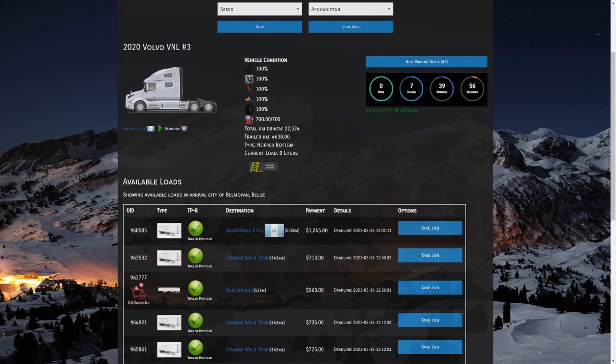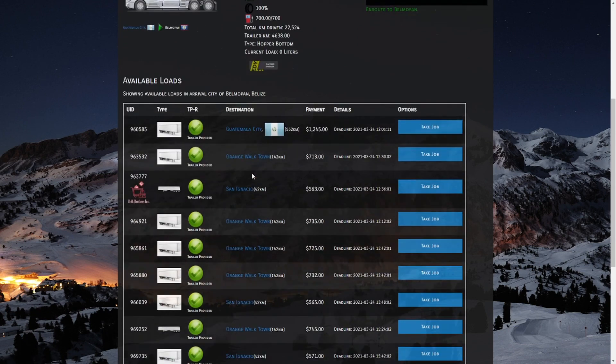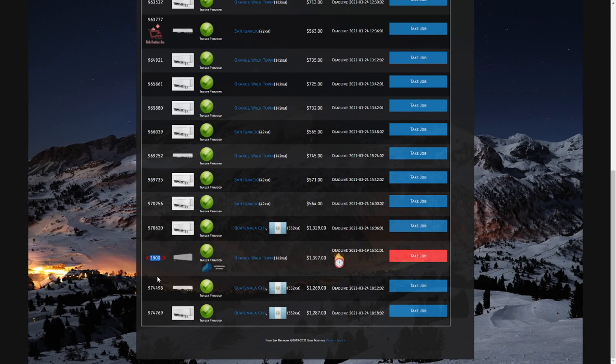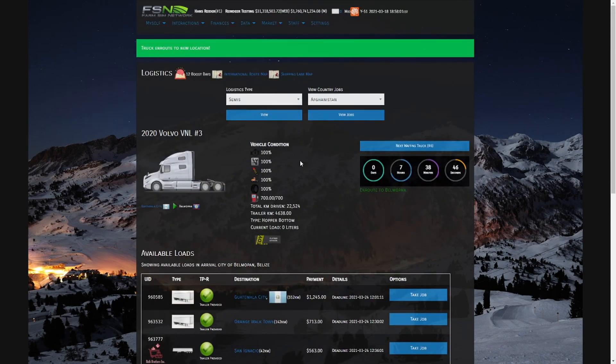He's now bobtailing with his empty trailer — it's going to take seven and a half hours to get there, and once he arrives he'll be available to take loads. Here's a perfect example of a load that requires a certification: this requires an Intermodal Division certification. In addition, this is a rush job — the deadline is quite tight, needing delivery by tomorrow at 4:51 PM. It's going to take us seven hours to get to the city and given that we don't have the certification, it would not be wise to take this.